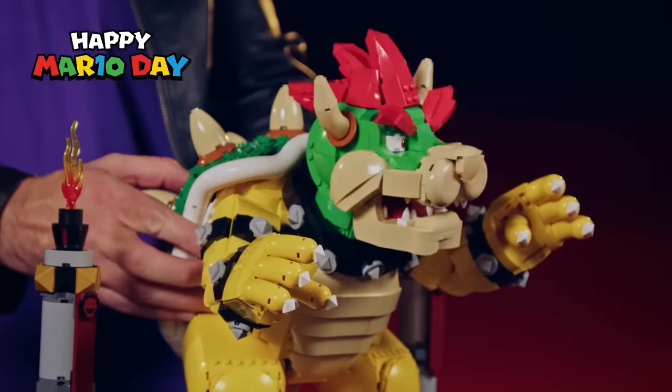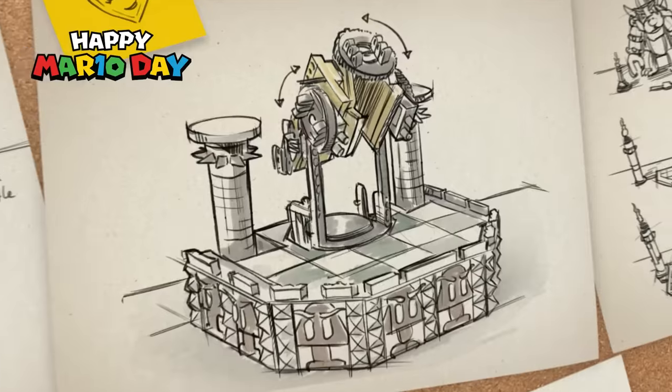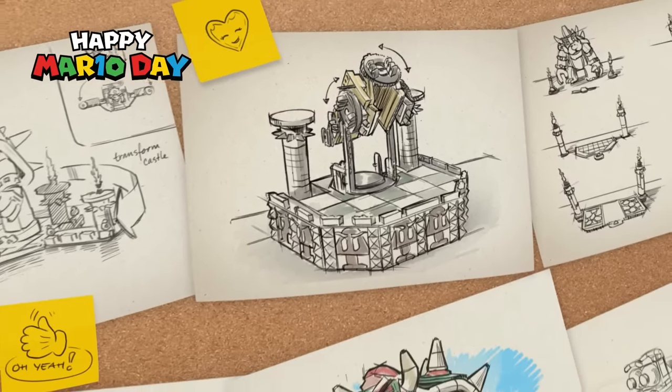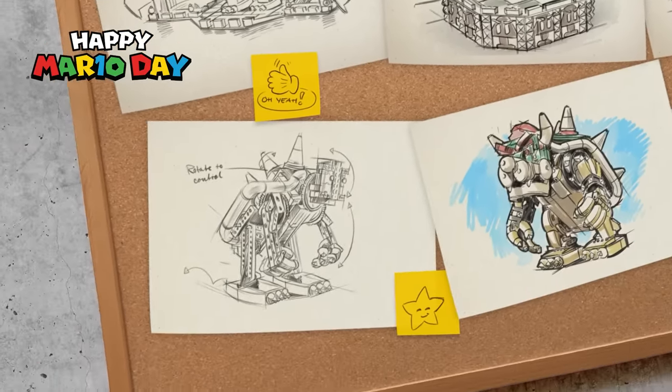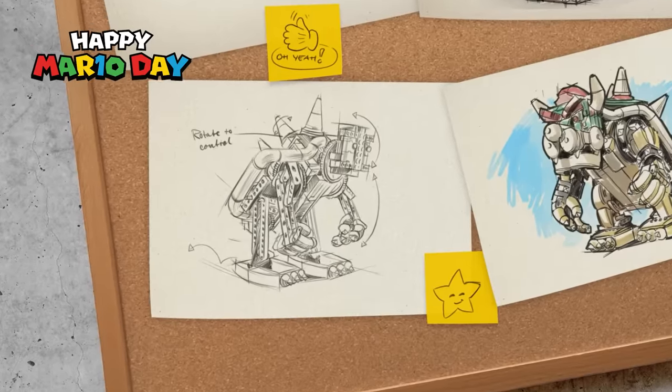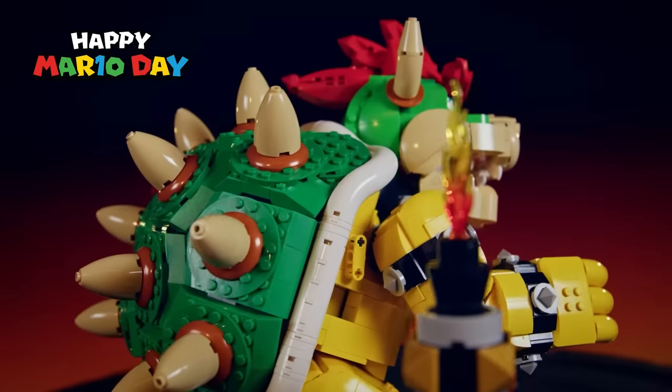The most important thing was making sure his looks stayed true to his character, and the motors made him seem too much like a robot. I took a step back and decided that puppet-style functions were way more fun to play with and made him better to display. Once we figured out how to make him move, we were pretty much at the finish line. But something we were having trouble with was the shell — the elements we had just weren't the right shape.